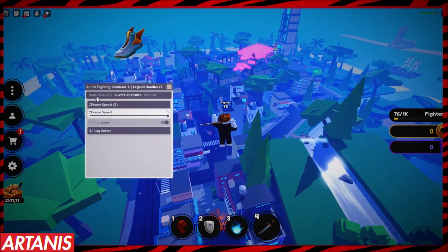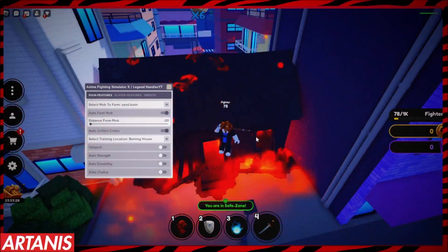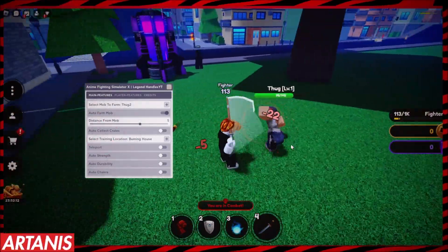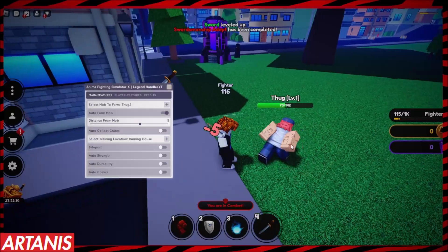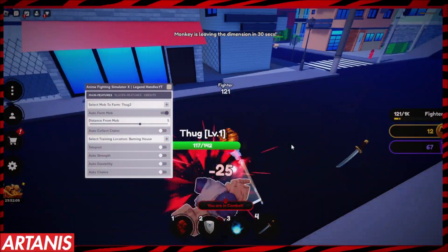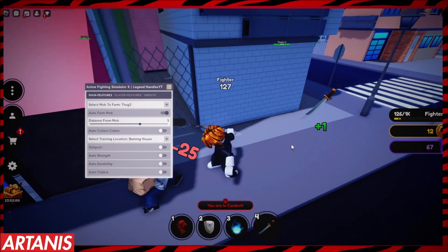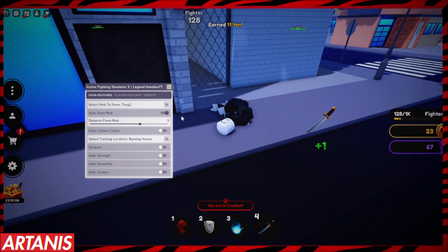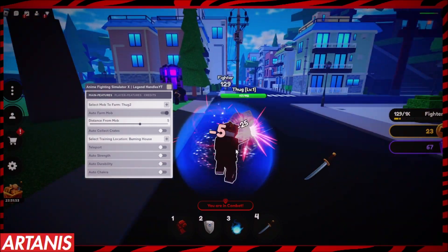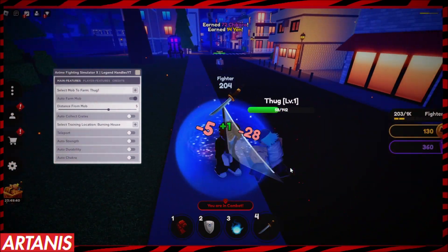There's also infinite jump — that's a nice feature. Let's auto farm Sand Town. Okay, so the distance was set at negative 20 and I accidentally broke it. Set the distance to like five and it'll work great. As you can see, it's working beautifully. I might want to turn the distance up a little bit, because at five I think you die, but you also just respawn and start attacking again, so I don't really see an issue with that.